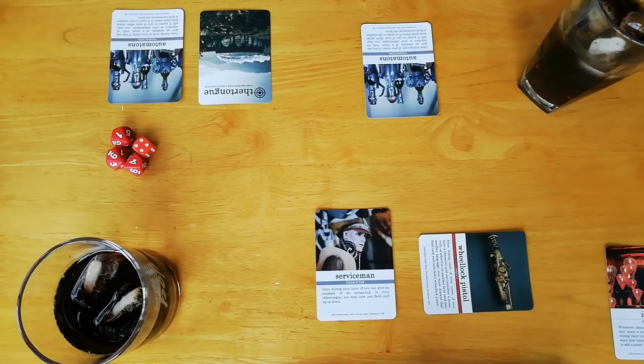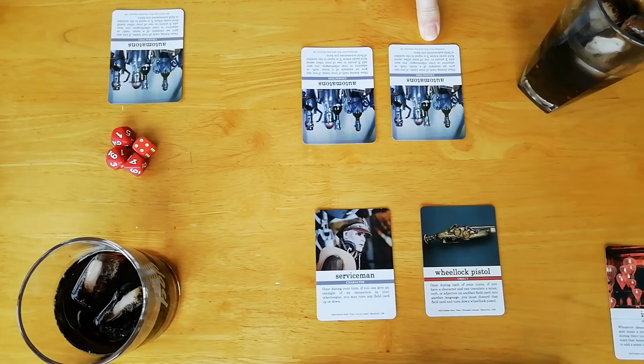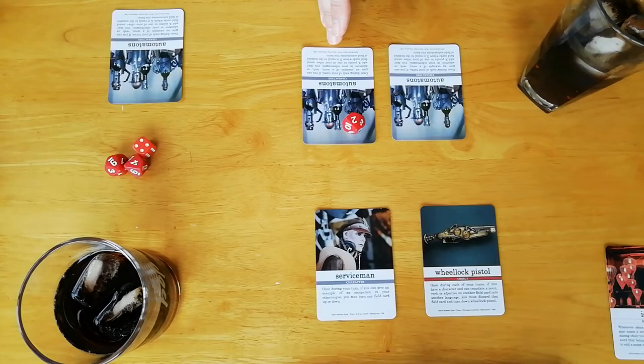Beautiful. Okay, you can turn that back up. Now it's my turn. I've got another Automatons card. Using this Automatons card, I will say a verb — 'leer,' which means 'read.' And that lets me add two points to one metal field card. Then I'll use this card and say an adjective — 'bom,' which means 'good.' And that lets me add two points to this card.